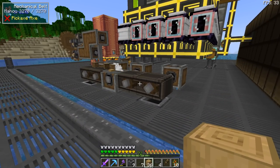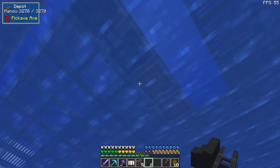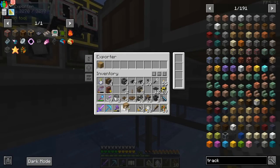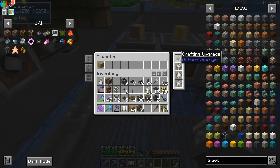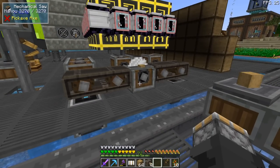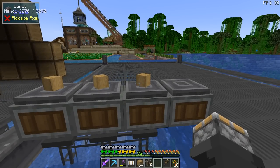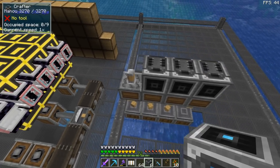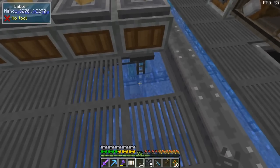For the casings we need four different depots. Underneath three of them we're putting exporters tied into the refined storage system. This exporter will import stripped logs — give it a crafting upgrade and three speed upgrades. The crafting upgrade tells refined storage: when it runs out of stripped oak logs, activate this to produce more, keeping the depots always loaded. Logs aren't an entity so they won't lag out your world. Now take some crafters, put them on top of each depot, and spin them so they're facing down. Tie them into the refined storage system.